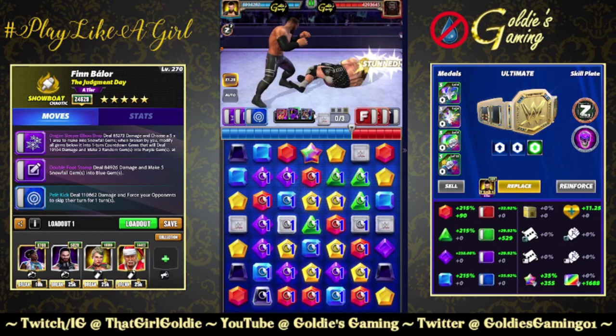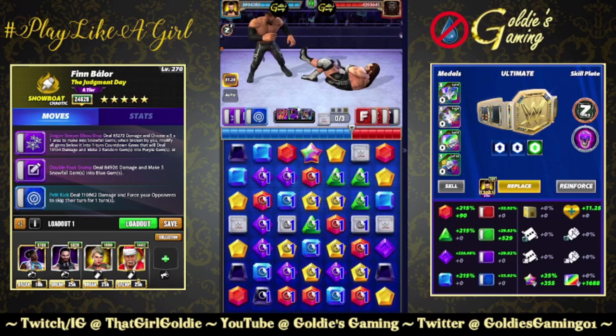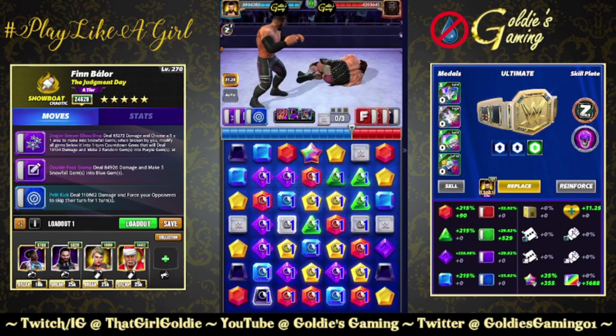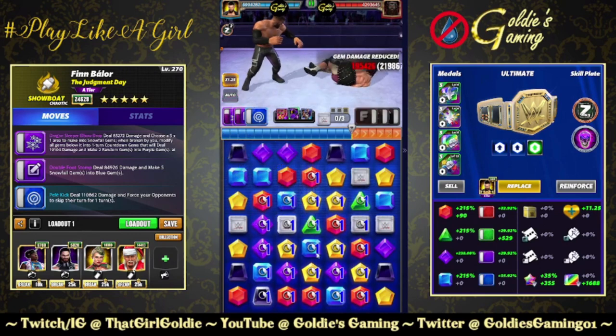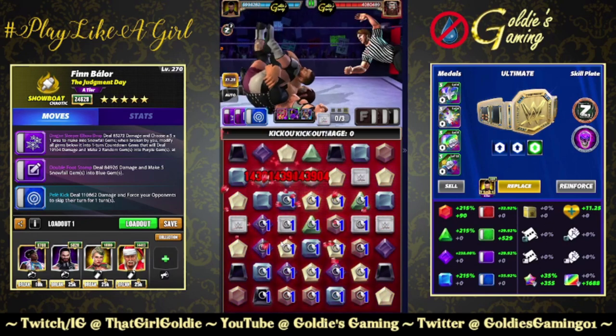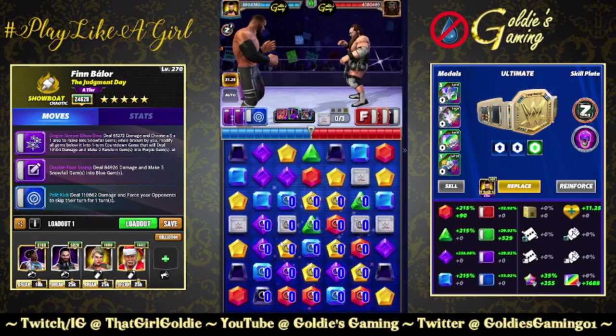Increase your gem damage, decrease your opponent's gem damage, and decrease your opponent's MP. Was it necessary? Probably not. But is it fun? Yeah. So now he needs to pin me for this to not work, but he can't because he's stunned.